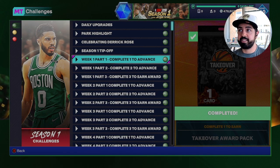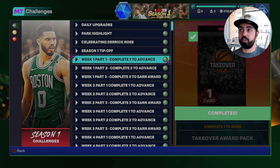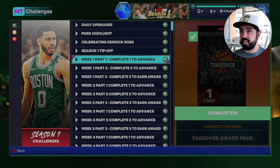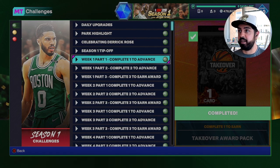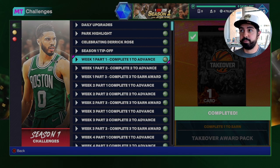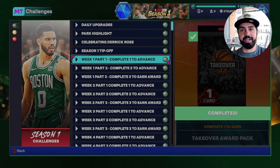That super packs video covers how it could affect the auction house, when the best time could be to buy top-end players you've been waiting on, and when's a good time to buy budget players. For example, if you want that ruby Ray Allen and don't want to pay 25 to 30K — which is what he was going for when he came out — you might be able to get him for 10 to 15K or even less around super pack time. Go check that video out. Good luck on your grind — I hope you guys pull cards in higher tiers than just gold out of your deluxe packs.